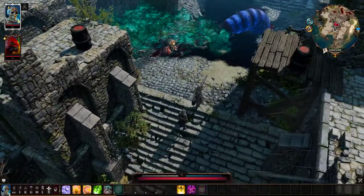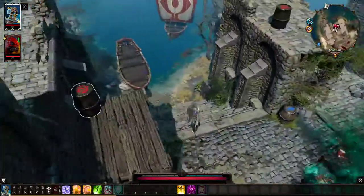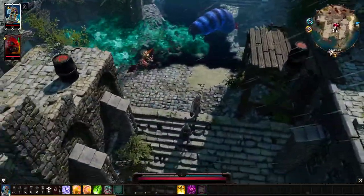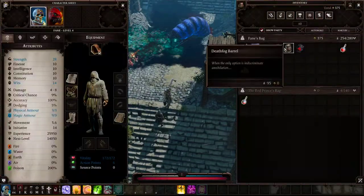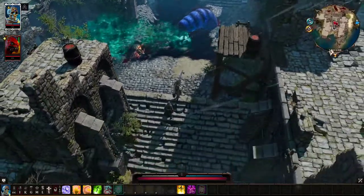What's up guys, Worldly here. Today I wanted to make a short video on how you can reduce the RNG to zero on this boat fight coming up, and basically it's a new strat to save a death fog barrel for the titan fight later on.